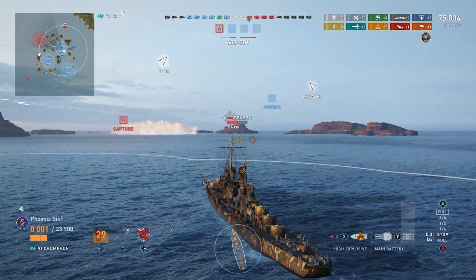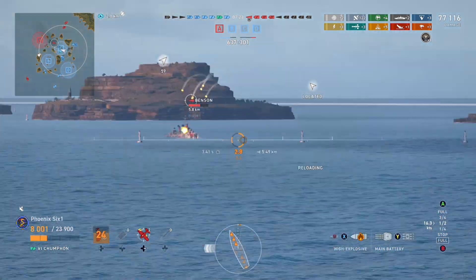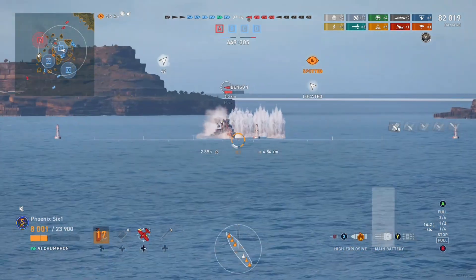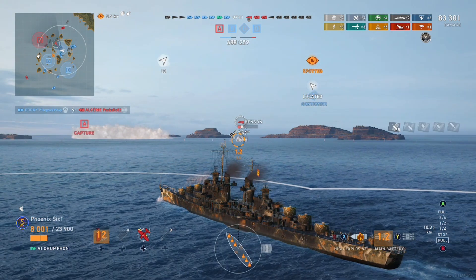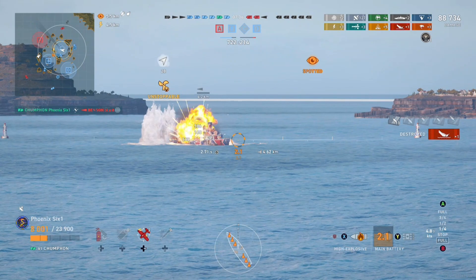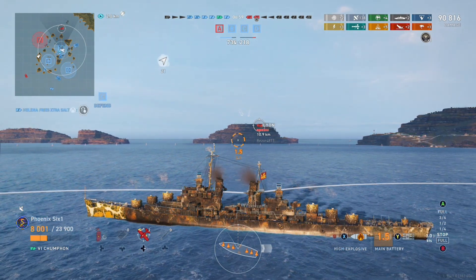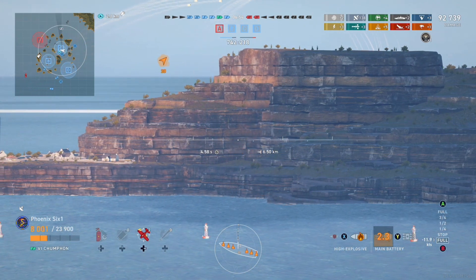Benson's showing his face again. Let's see if we can't finish him off this time. Firing our guns at this range is going to get us spotted, so we need to take care of him quick so that we don't get bullets from that Lion that just fired. We might have enough time to get away with surviving here. I don't see any bullets coming — we might be good. Up to 91,000 damage. Two kills.